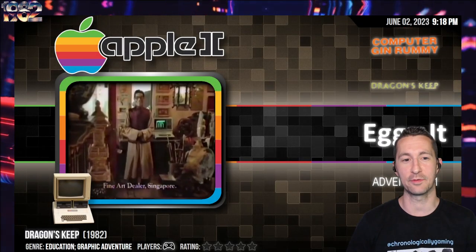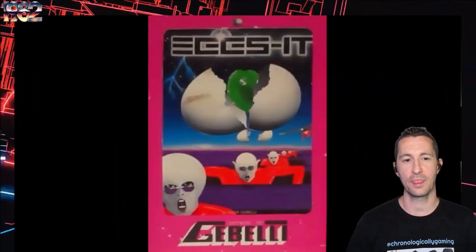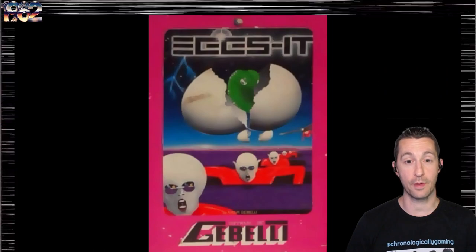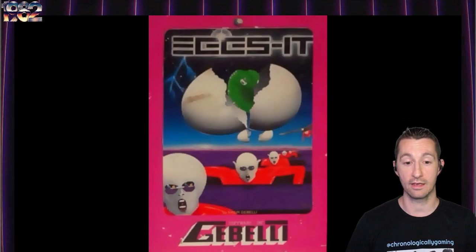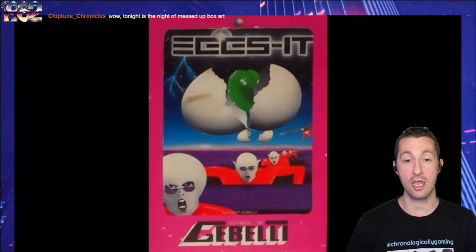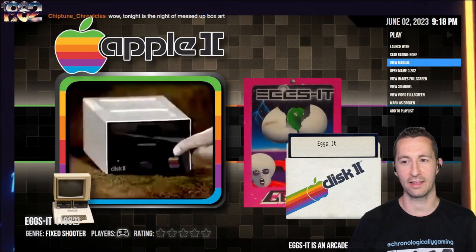We're still on the Apple II — it's an Apple II night — and this is Exit. Let's take a look at Exit, starting with the box. Exit, another one by Gabelli Software. That is a front cover — it is definitely an egg with something popping out. Is it a pickle? Is it a green tongue? The aliens look like something from Daft Punk or the Gray Man group — that is freaky. I dig it. It's the night of messed up box art.